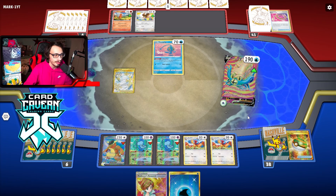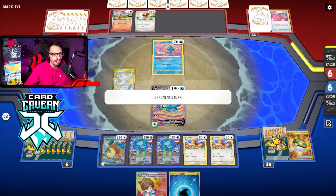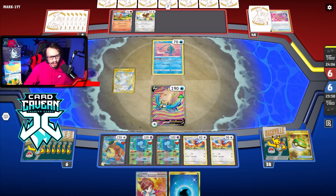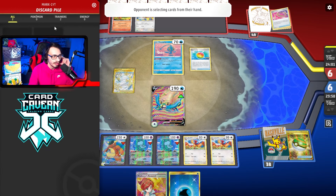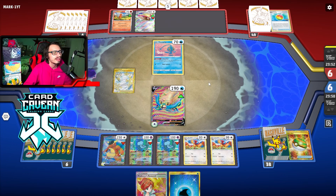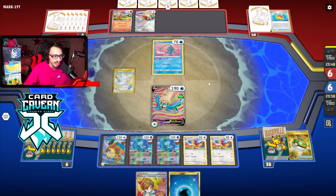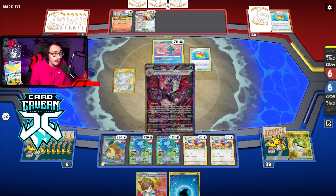I want to try to hold on to that if we can. I can't bench Cobalion at the moment, which could be relevant if I have to go for a big swing with Kangaskhan. I have a Double Turbo on the Kangaskhan, maybe I shouldn't have put on. Yeah, they had Rare Candy — that's probably what the Colress gave them, like Rare Candy Pidgeot or something. We'll see if they have a Stadium here. Can they get out of Path to the Peak? That's why we do play Path in the deck — it is pretty relevant.